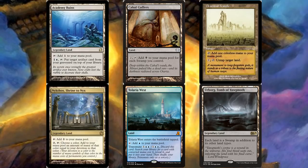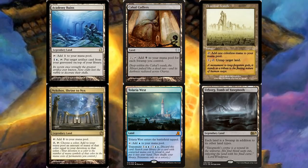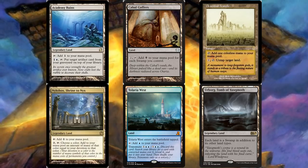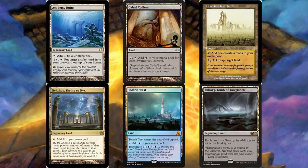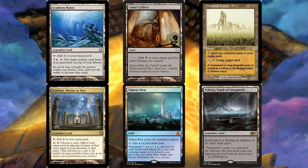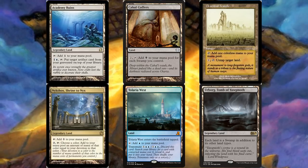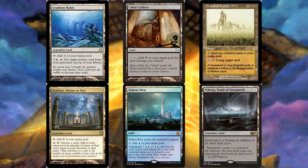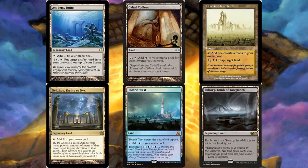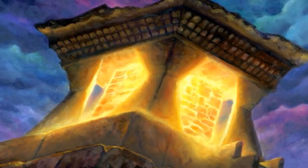We also have Nycthos, Shrine to Nyx — similar deal, though devotion is harder to leverage than swamps. Tolaria West is pretty sweet: transmute a land to search up a CMC-zero spell, like the zero-mana rocks that combo with another card in the deck. And we have Urborg, Tomb of Yawgmoth, because with Cabal Coffers making each of your lands a swamp is going to make it even easier to get more mana.